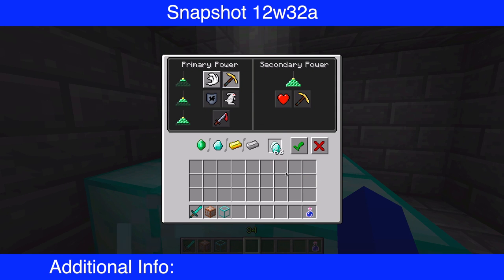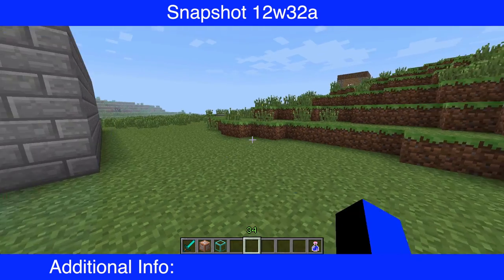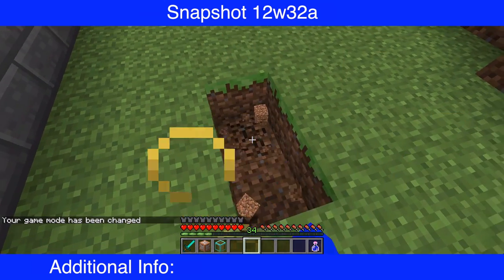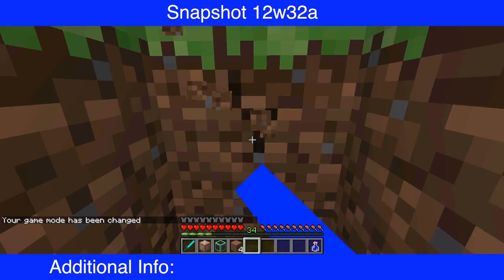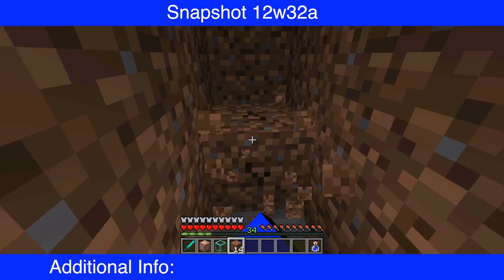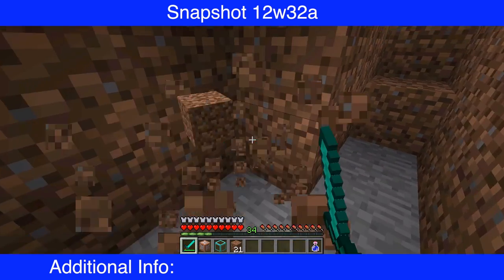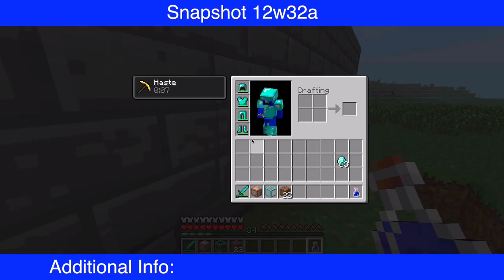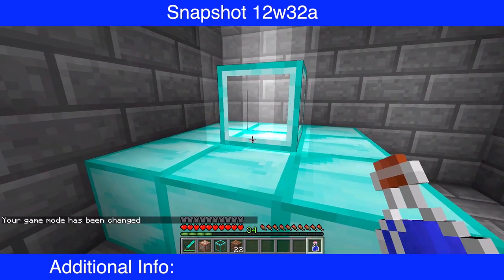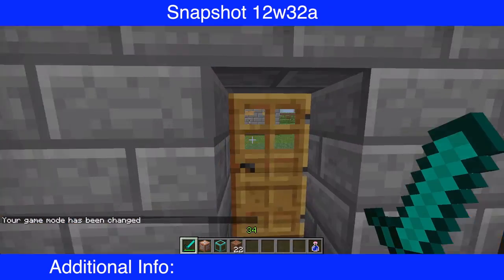It needs actual diamonds, not diamond blocks — I remember now. I'll select haste in the beacon GUI. Done. Now I have haste. It should last longer or be stronger the closer I am to it. I'm going to go into survival and, based on what someone told me, this should let me mine blocks faster. I think it is letting me mine faster. This is a work-in-progress block and I'm sure there will be a lot more to it in the future.